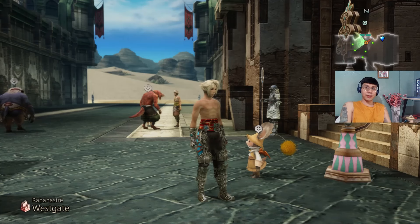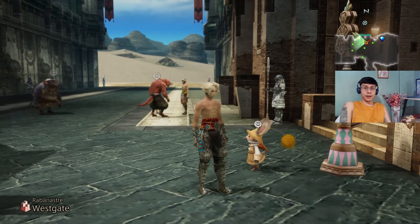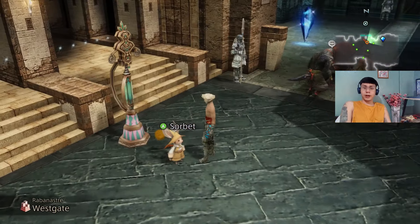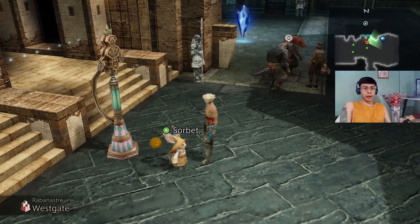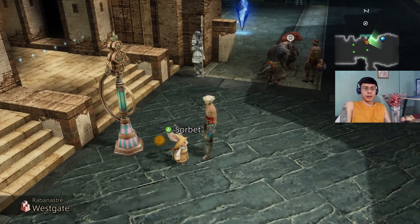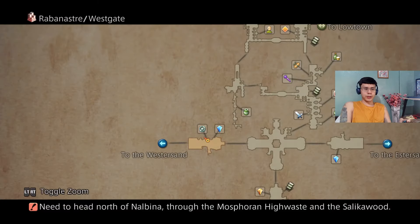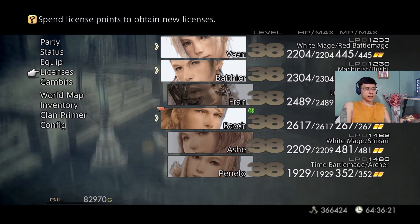Hey guys, Enzo here back playing Final Fantasy 12. As you can see, I'm back in Rabanaster again. I already initiated this hunt before, so we're gonna do a series of hunts — probably like two or three hunts in this video. The petitioner for this hunt that we need to do is here in the west gate of Rabanaster.